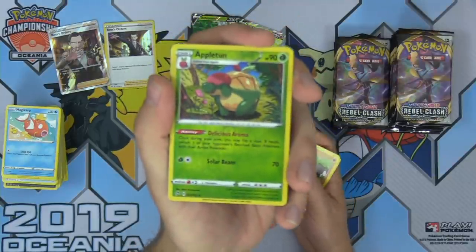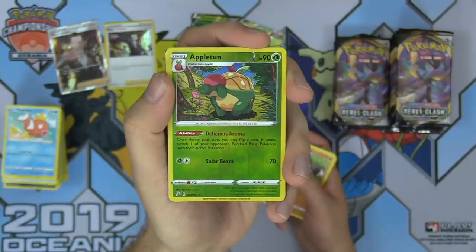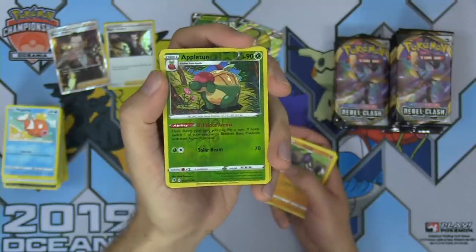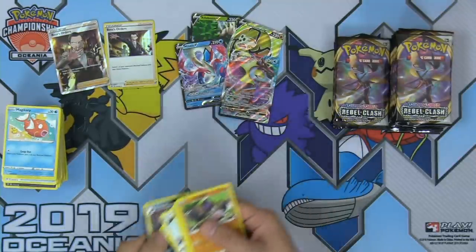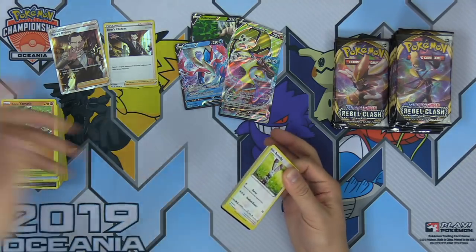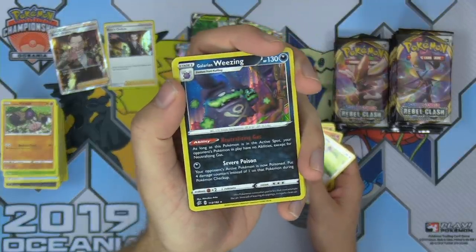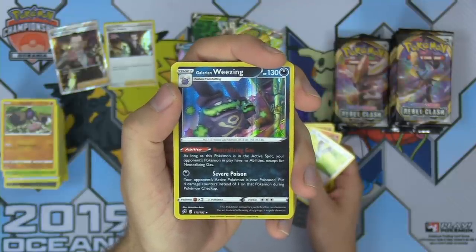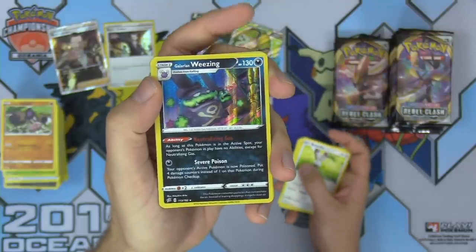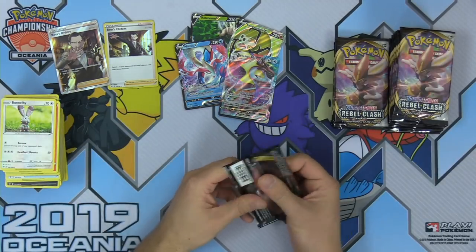Appletun — a glorious card with ability Delicious Aroma: once during your turn you may flip a coin; if heads, switch one of your opponent's benched basic Pokemon with their active. It's like a Gust on a coin flip but on an evolution, so you get to try every single turn. I love this card — in decks with Ditto Prism Star you could slide one in and have a 50% chance of gusting basic Pokemon. Galarian Weezing not only has incredible artwork but also Neutralizing Gas ability: as long as this Pokemon is in the active spot, your opponent's Pokemon in play have no abilities except Neutralizing Gas. Severe Poison puts four damage counters between turns instead of the usual one.